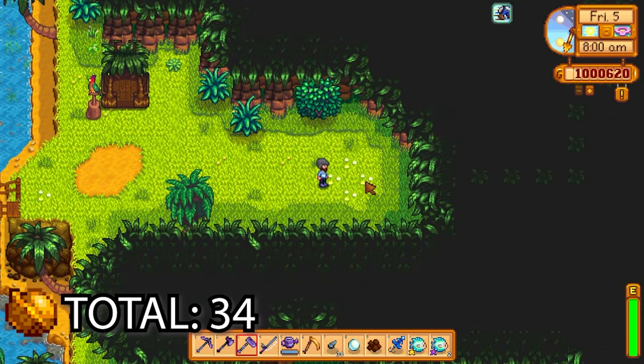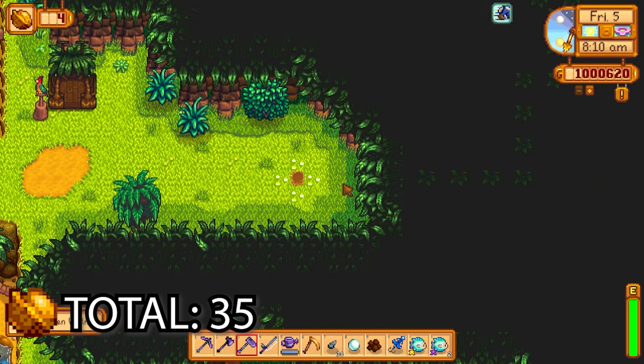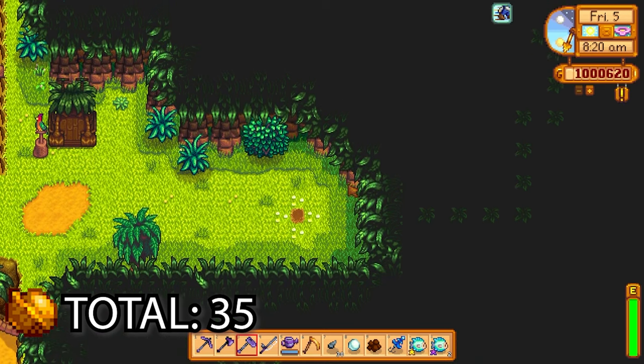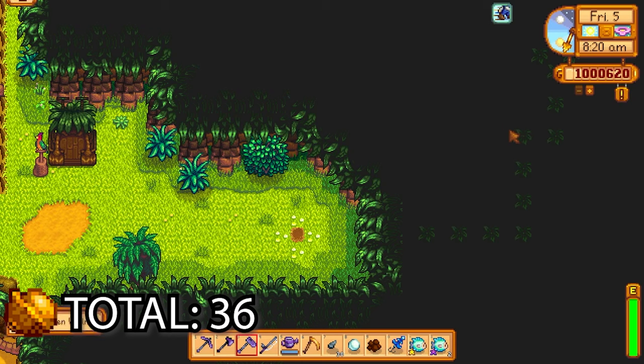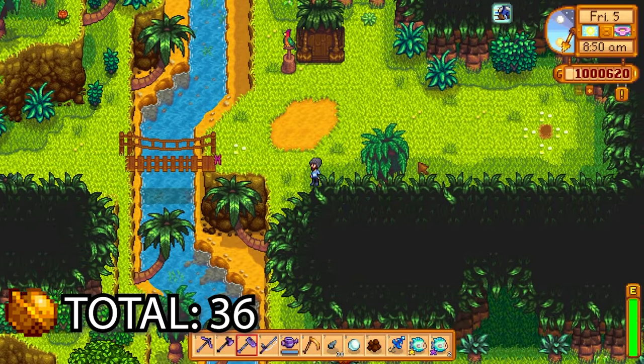The next one is just up here on another bush. Now we're going to go across the bridge — you'll see four flowers here, and the walnut is just in the center of those four flowers. There's also a hidden patch I'm going to go into now: you go in, go up and to the right, and just keep clicking to the top right of the screen until you get it off the bush.